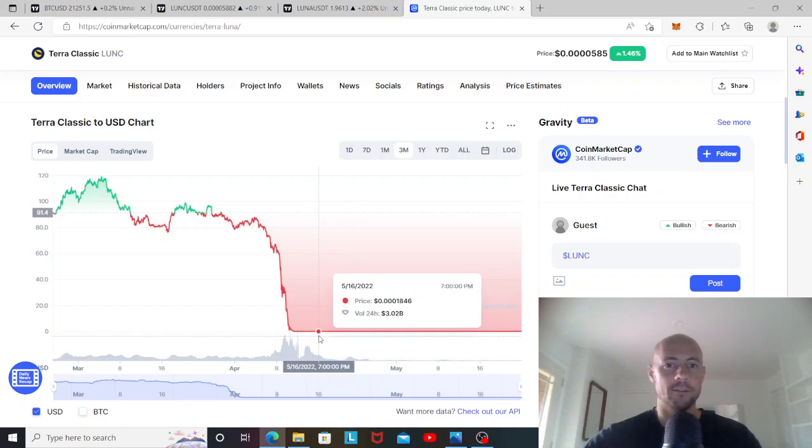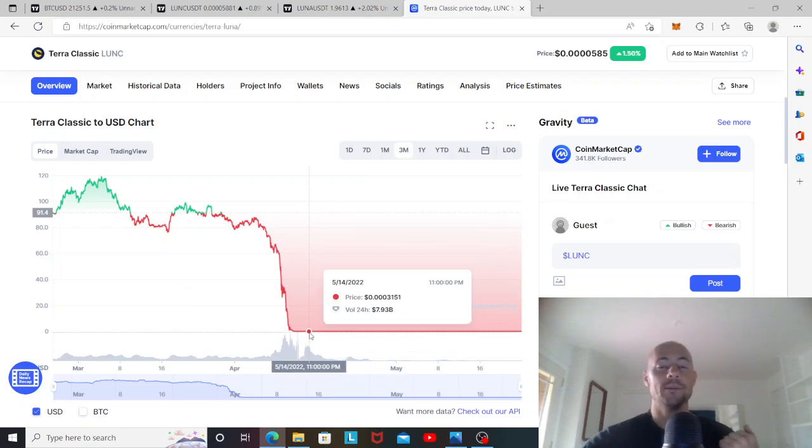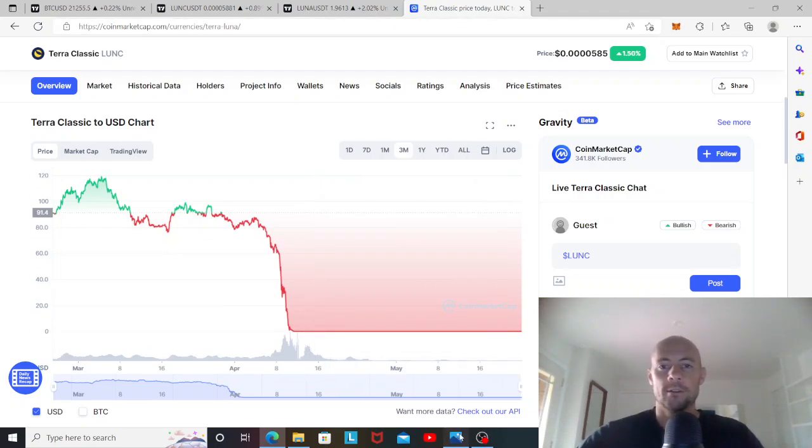Just a few days after the crash, we hit eight billion in volume in one day. There were also a few days of two to three billion, and then about a week later we got back up to two billion again. At three billion in volume, you'd burn 400 billion tokens in one day — meaning at eight billion in volume, you'd burn roughly one trillion tokens in a single day.